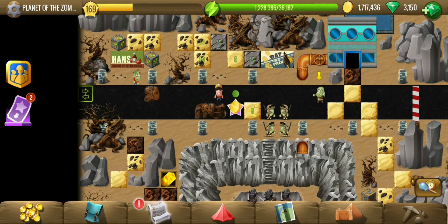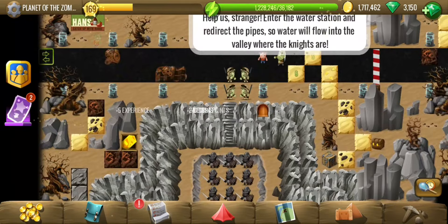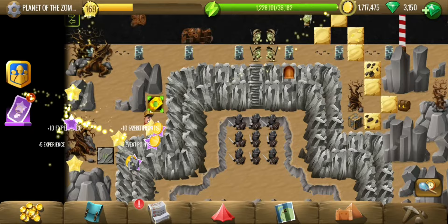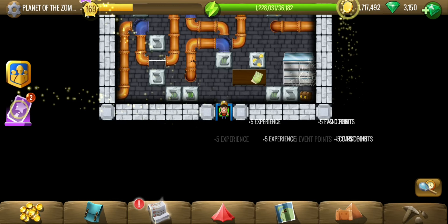The knights are here and the zombies seem so weak in front of them. They obviously need Dicky's help, so let's talk to him and see what we can do. The strategy involves a water station — redirect the pipes to block the knights who are in the valley.